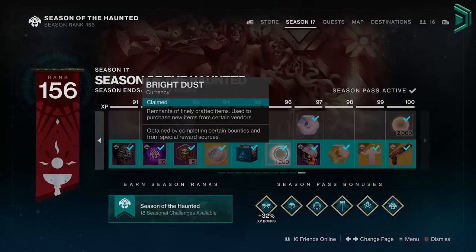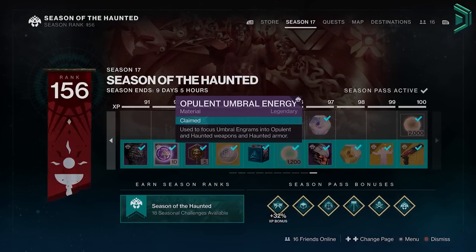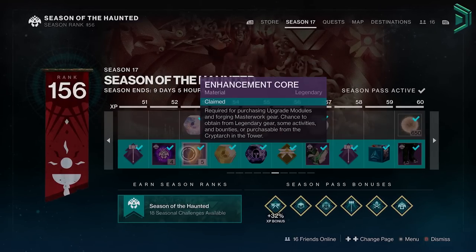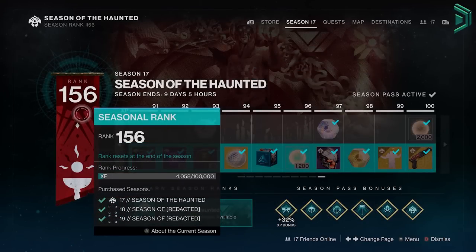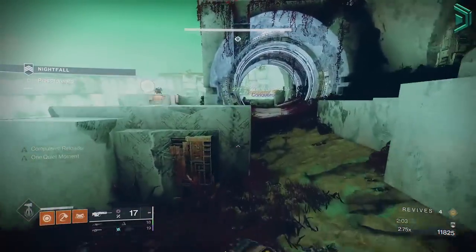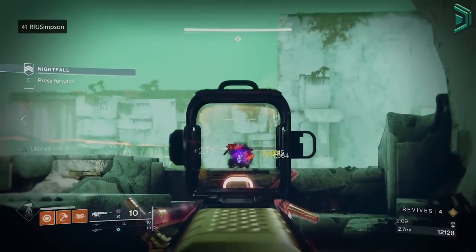The season pass ranks are levels you earn in the season, which reset at the start of a new season, usually every 13 weeks. As you complete bounties and activities for XP, you unlock new ranks and rewards up to level 100 on the season pass, but you can progress further for Bright Engrams after rank 100, and 1 rank is exactly 100,000 XP. There is no major benefit to ranking up past rank 200, as that's when you get enough bonus power from all the XP you earn to play the endgame PvE content.